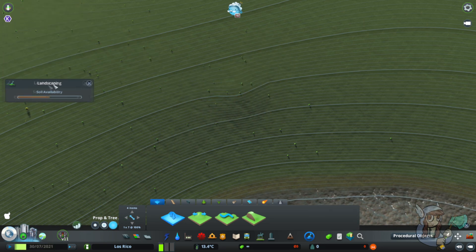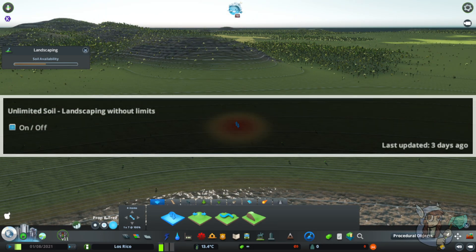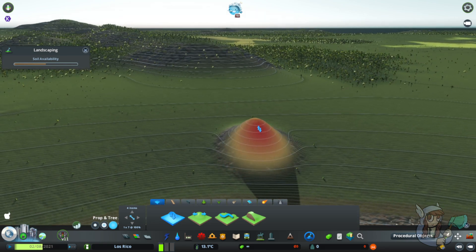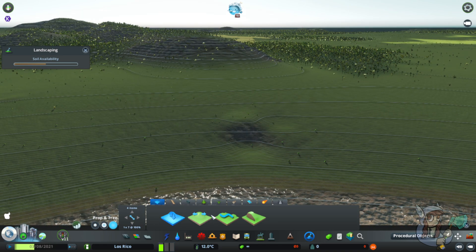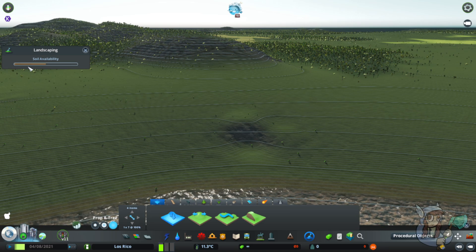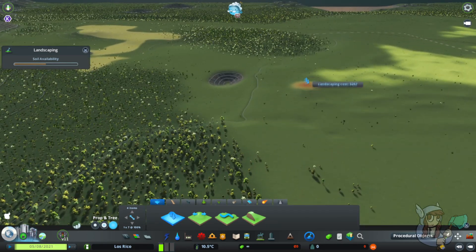Up here in the top left you'll see the landscaping soil availability. In the normal vanilla game there is a mod in the mods menu that you can turn on or off. I have it toggled on so we can demonstrate without having to fuss too much. If you're playing with soil availability on, this brown bar will get less as you have less soil available, meaning you may need to take soil from somewhere else.